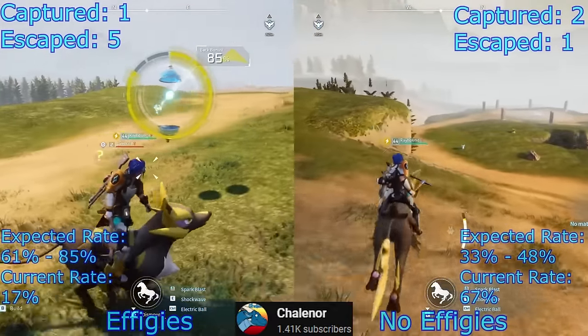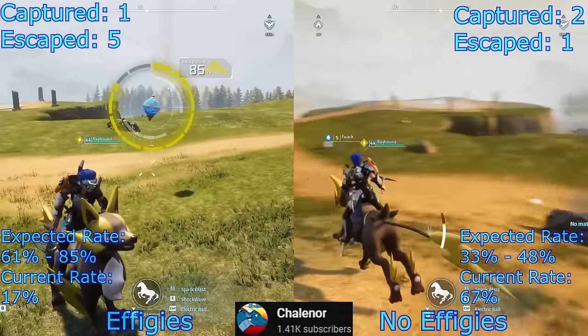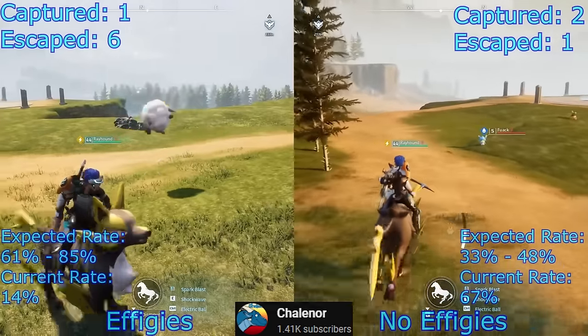Yet it seems that the gameplay with the effigies is doing noticeably worse than the gameplay without them. What Chaloner did was take a backup of his save file and conduct two different tests, each with a sample size of 100 Pal Spheres.